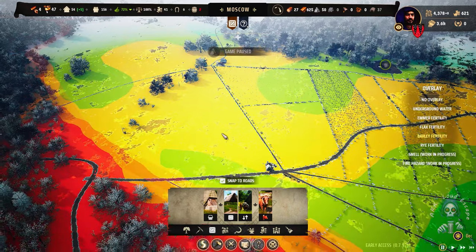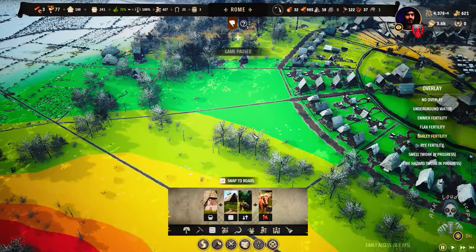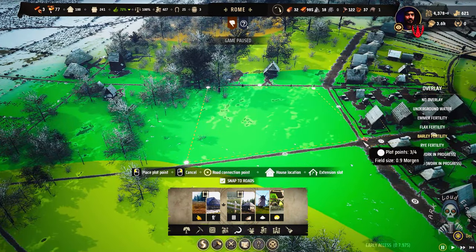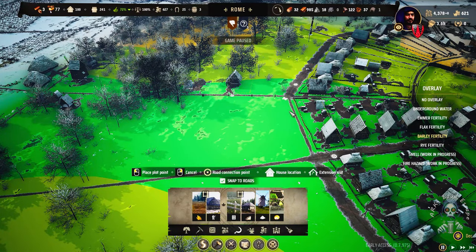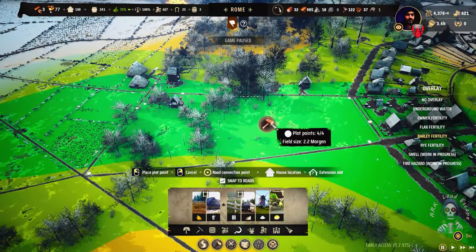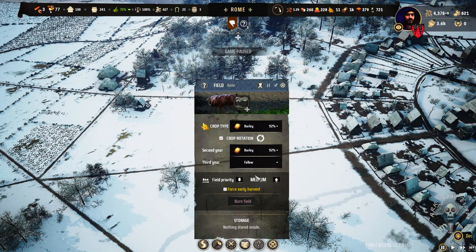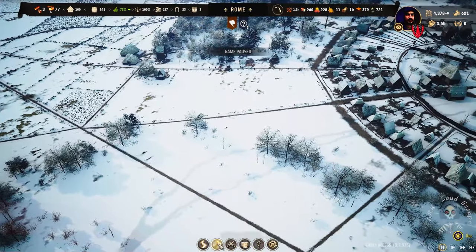We're gonna find that barley by doing this. So we can place a huge field for barley or cut it in half and paste one here also. So let's do that now. We're gonna place one here. I hope it should be 100% efficiency. And this is a really small one, so let's ignore it. Let's place it like that. And finally, like this — two years barley and one year is for resting.